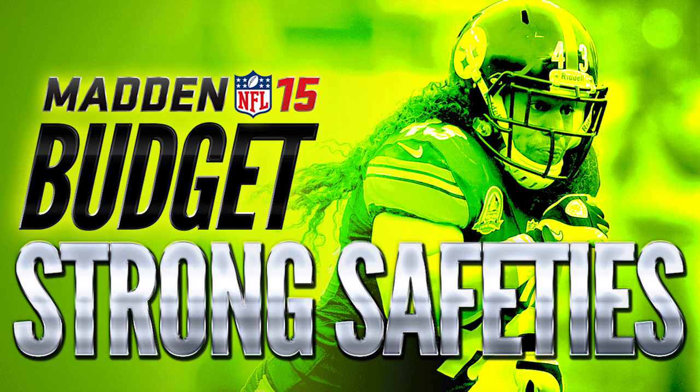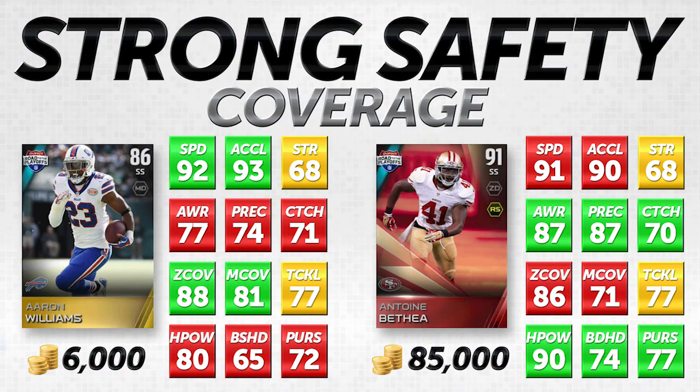I didn't want to have a 30-minute video for you guys to sit through if you only need a strong safety or only need a free safety — splitting them up is a little bit easier. So let's take a look at the very first comparison. We're going to be doing three different groupings: the first is coverage, we also have a hit power grouping, and the last one is a user-controlled grouping, and I'll explain each of those.